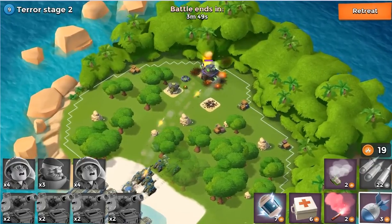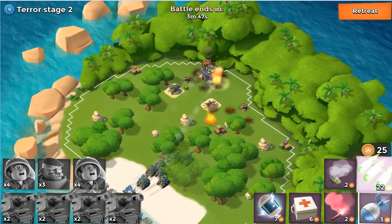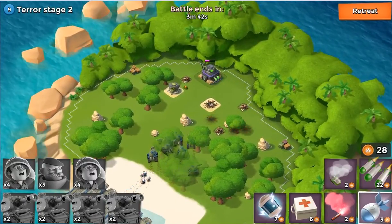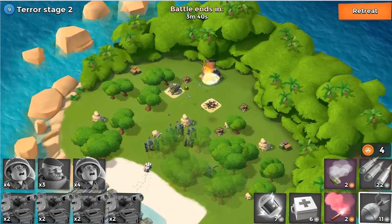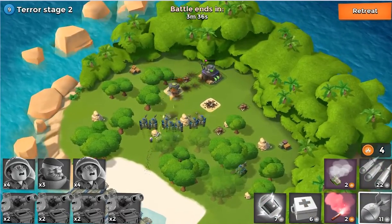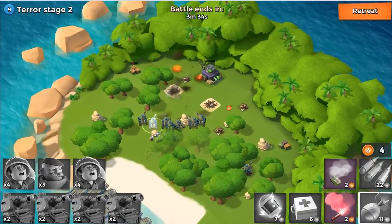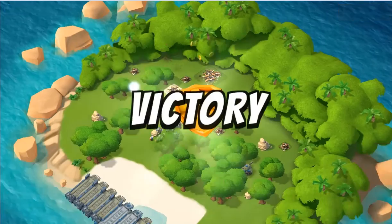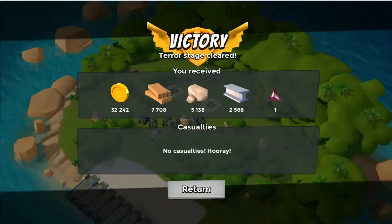Terror stage 2 has some easy stuff — just letting the troops run wild. There's only two towers there. I think if you had a Rifleman-Zooka combo, it would take out that one boom cannon. You could flare up to the right and avoid the machine gun if you had low level troops.